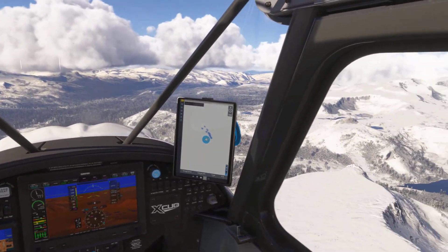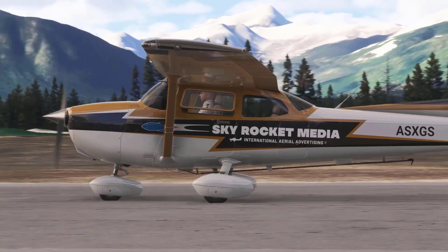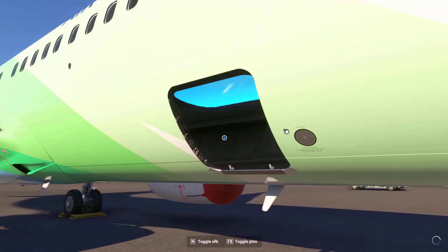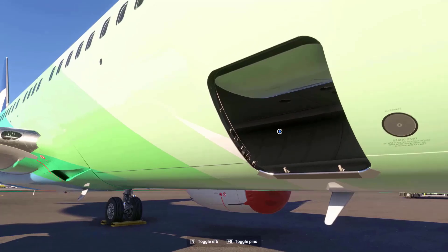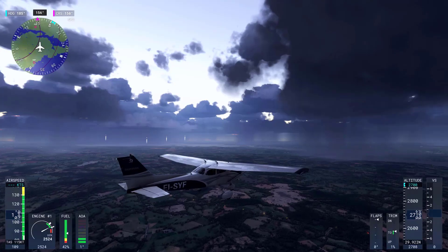Microsoft Flight Simulator 2024 has just received its ambitious patch 1.2.7.0, a major update featuring over 700 fixes, improvements, and new features designed to enhance the overall experience for both players and developers. While the simulator launched in November with significant upgrades, it also brought technical hurdles that this update addresses in detail.